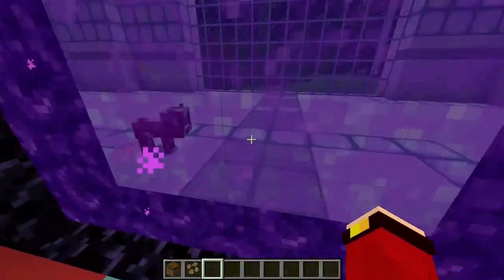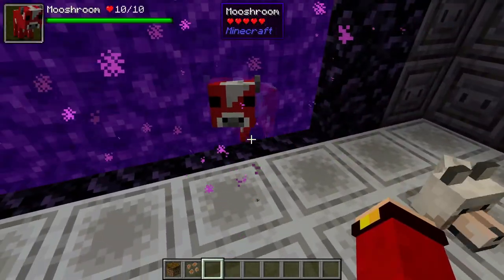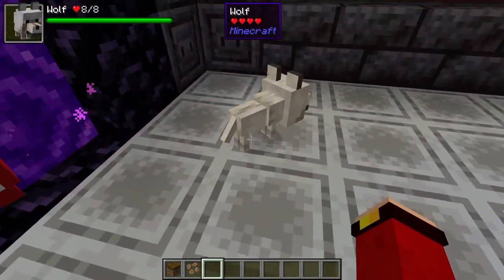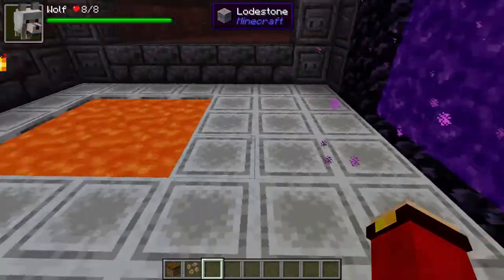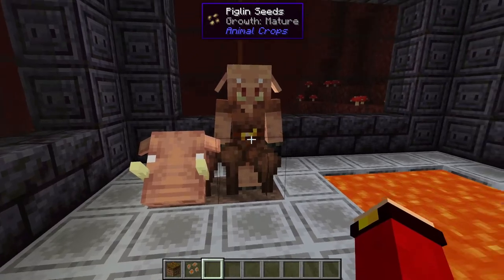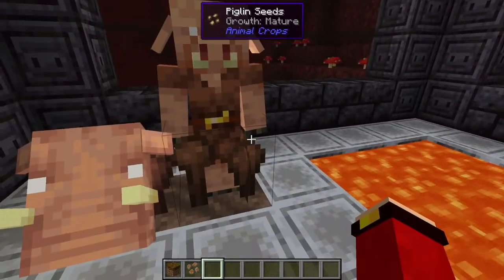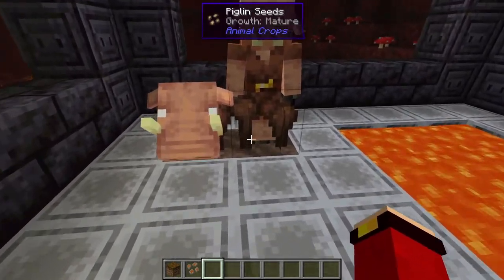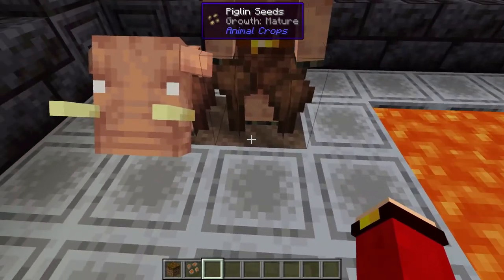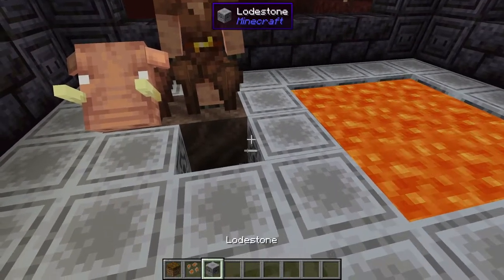Now let's go straight into the nether. I brought a lot of baby animals. Just stay here — don't burn in lava, please. And here we have another animal. He's technically not an animal, but he's kind of like a villager, so that's why he has seeds. You can actually use this on soul sand or soul soil — I don't know what it's actually called — and you can plant either of these guys here.